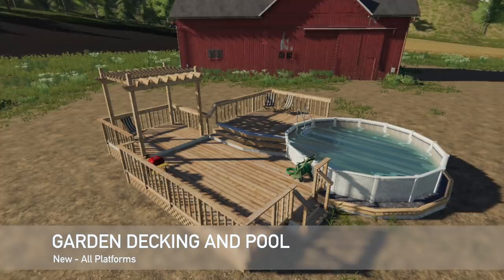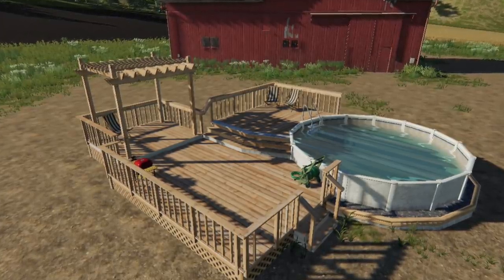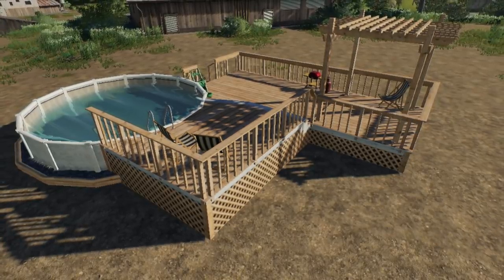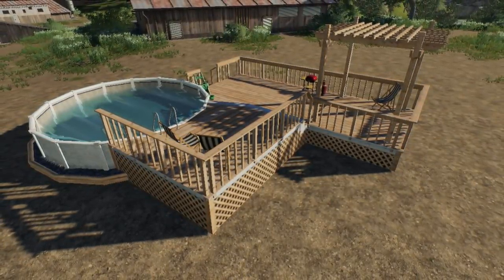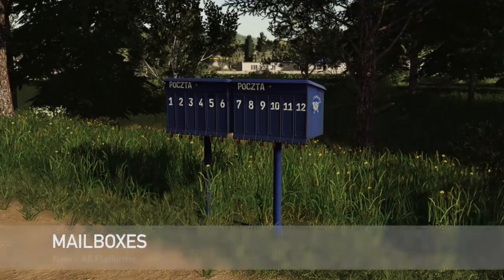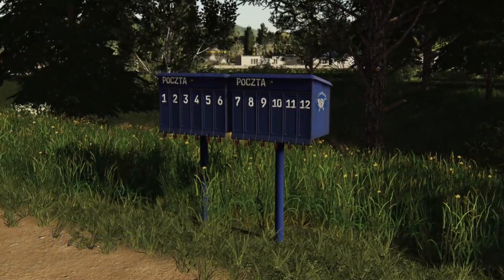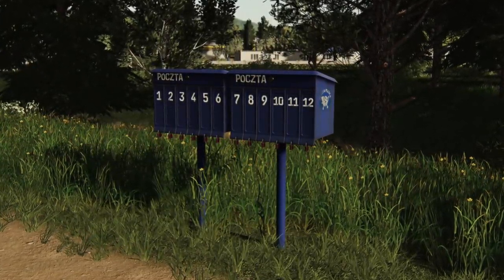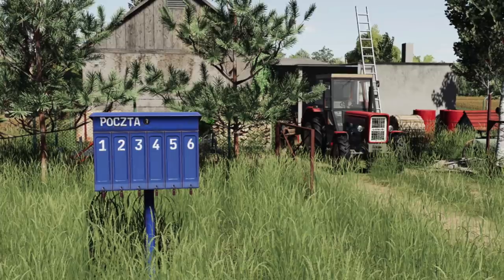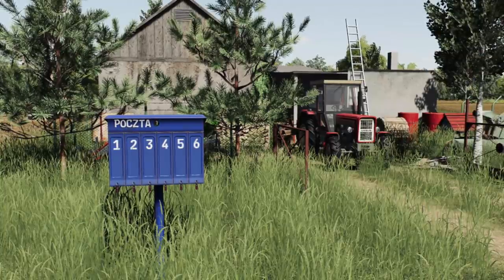From the tree amigos of Farm, we've got the demo money Bennett mods. We got the garden decking and pool — a garden deck with pool to relax on after a long farming day. It'll cost you $600 with a daily upkeep of $10 per day — it's a decoration placeable. We've also got the mailboxes: a pack of two mailboxes, one numbered one through six and the other seven through twelve. Great decorations if you're building different things around your map. Going to be $400 each with a $1 per day upkeep.